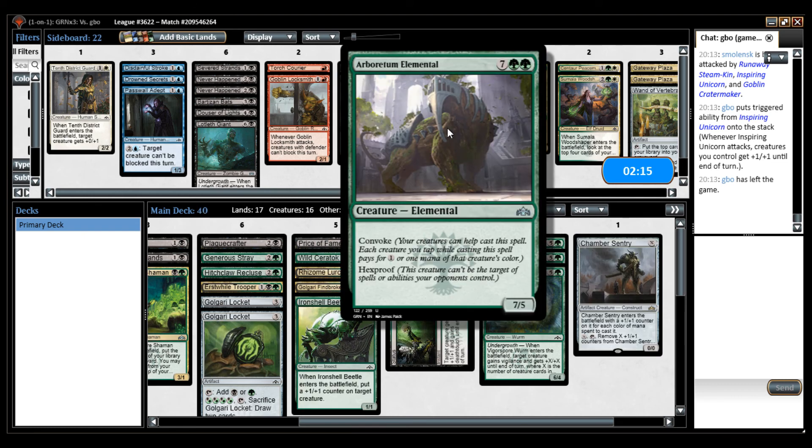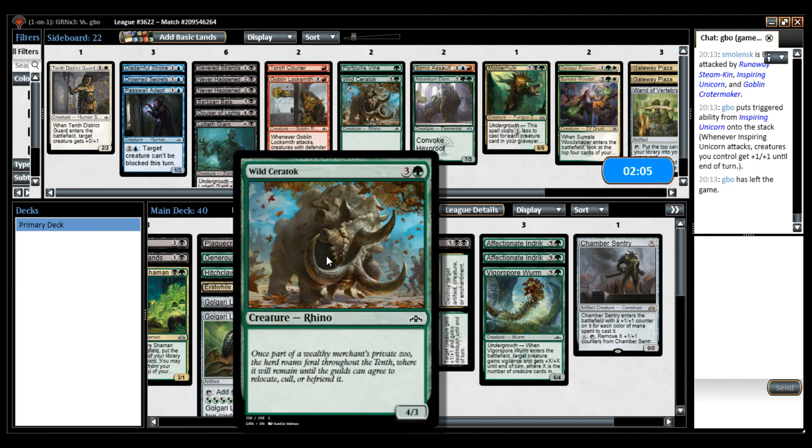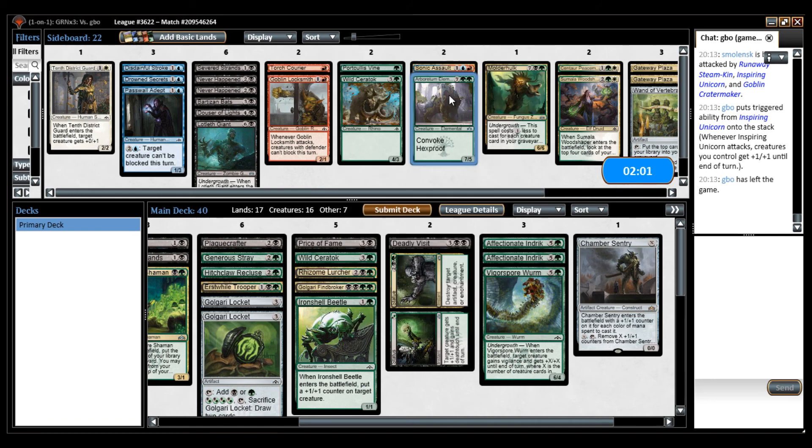Our creatures are gonna outclass their creatures anyway — we're going to have some large Affectionate Indriks, Rhizome Lurkers, Findbrokers, Wild Ceratok. I don't think we need that card to win. It is a nice card, but it's also incredibly slow. So let's play with this.